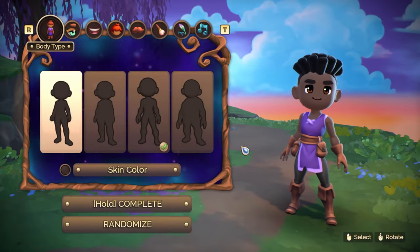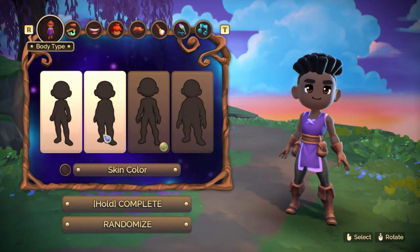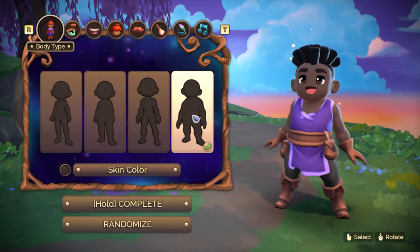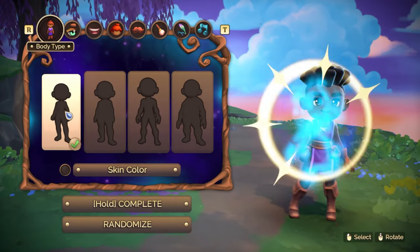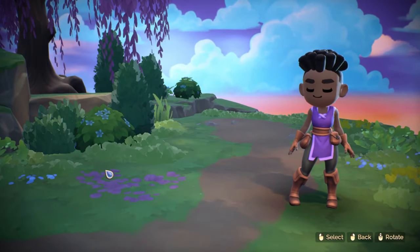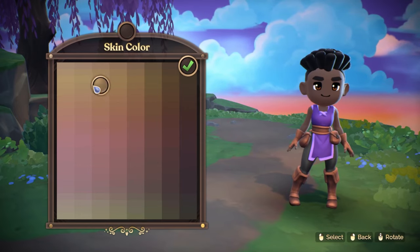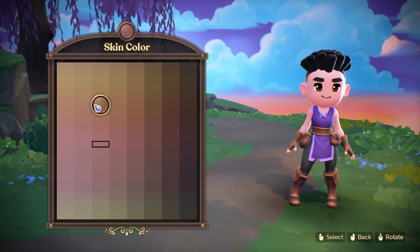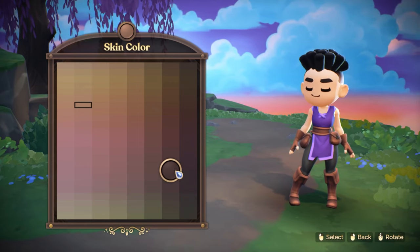Here we are in the character creator. Let's see what we can do here. Body type — let's go with this one. Oh, you can change your skin color too. Wow, that is a lot of options. Let's see if I can make this look like me in real life, but a little bit more fun.